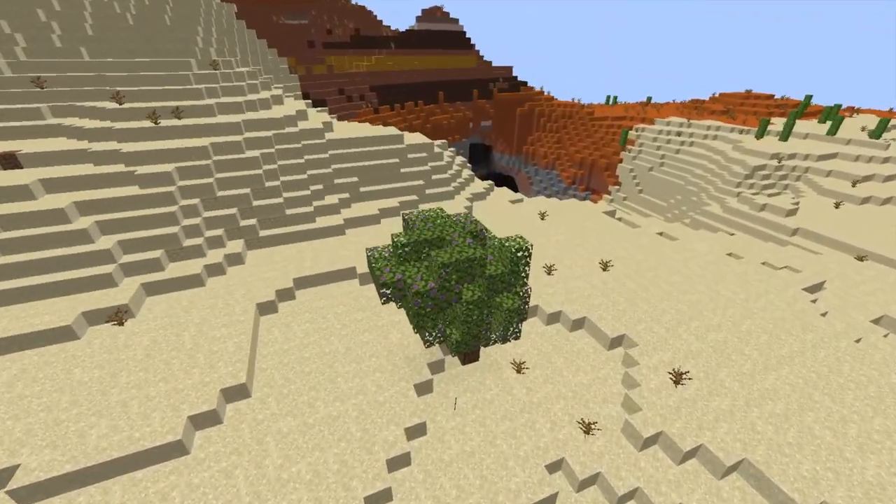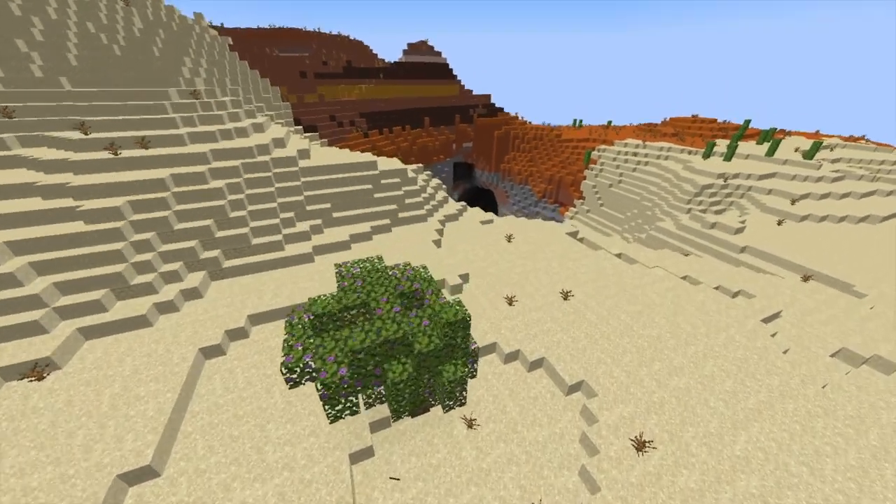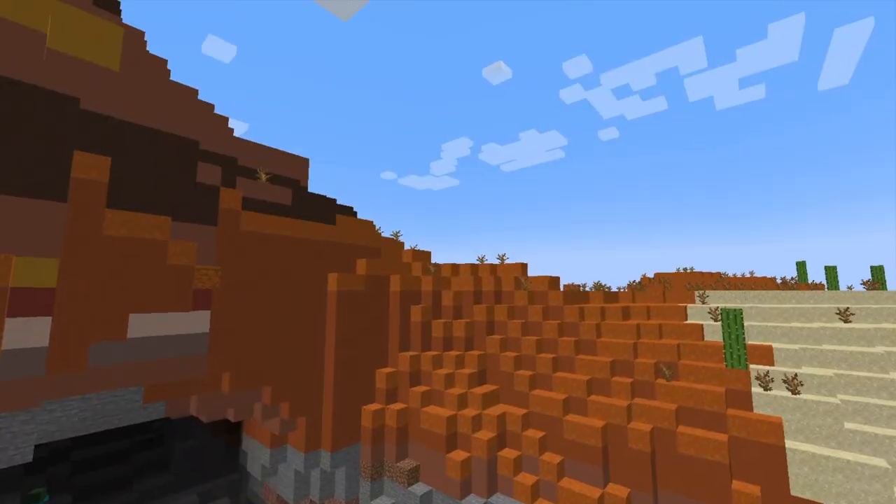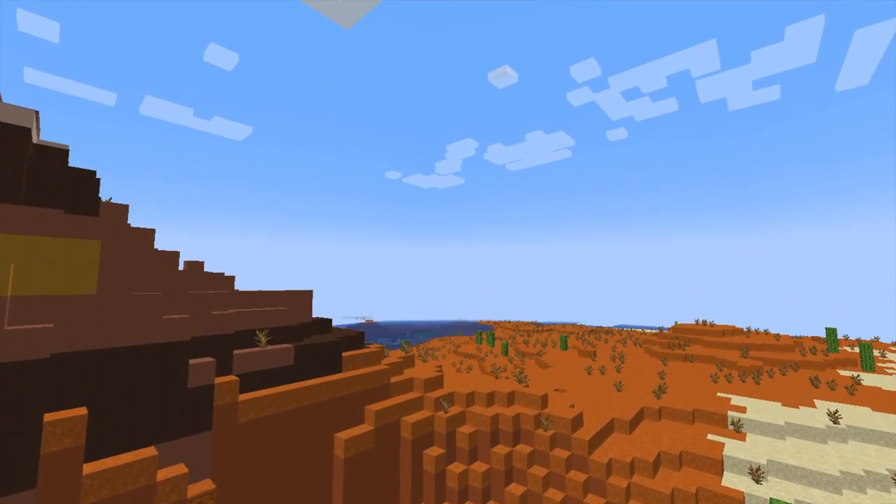You spawn literally on top of an azalea tree, and you know what that means — there's a gigantic ravine. And you're in a mesa biome, so if you want clay, you have clay and cactus and sticks.